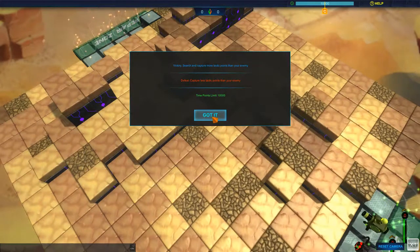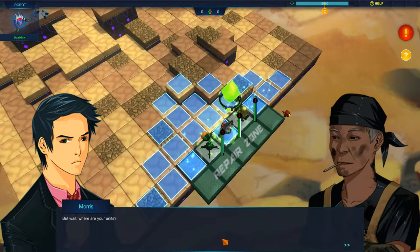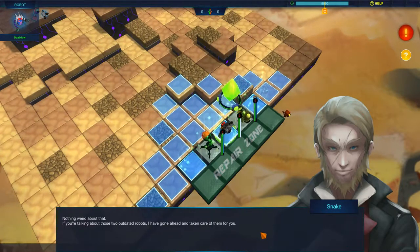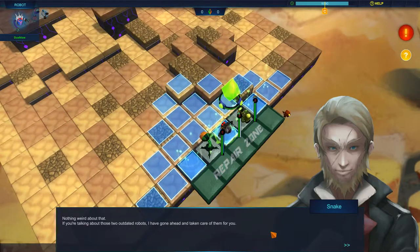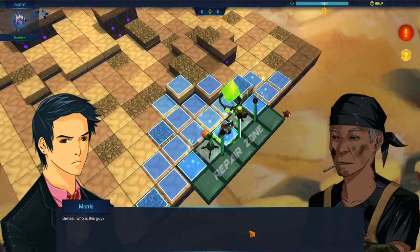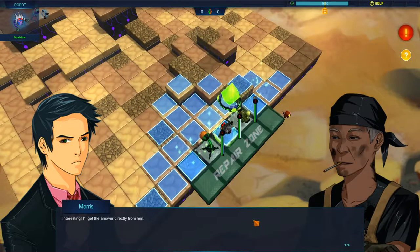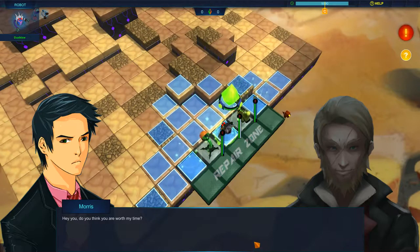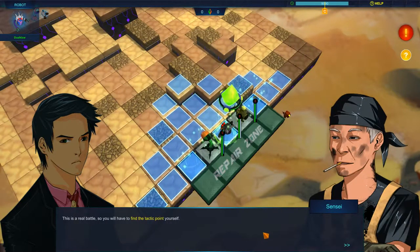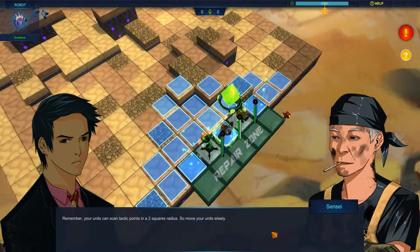Today's your final training day boss. Where are your units? That's weird. If you're talking about those two outdated robots, I've gone ahead and taken care of them for you. Kieran — you snake! What are you doing here? I'm here to test the strength of our new CEO. Sensei, who is this guy? He's Kieran — a lowly mercenary. I wonder who hired him and what their purpose is. I'll get the answer directly from him. Do you think you are worth my time? I'll show you if I'm worthy or not. This is a real battle, so you will have to find the technical point yourself. Our goal is still to capture more technical points than the enemy. Your units can scan tactic points in a two square radius, so move your units wisely.